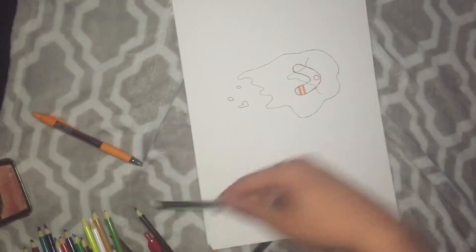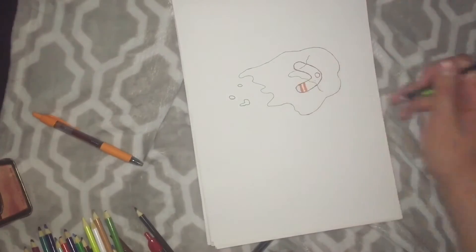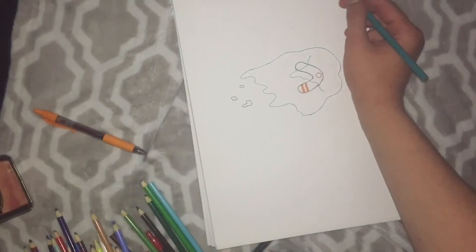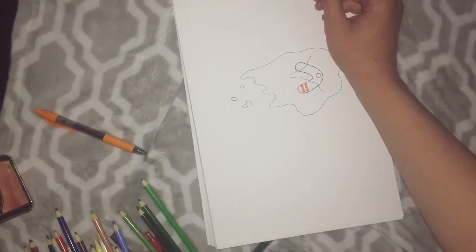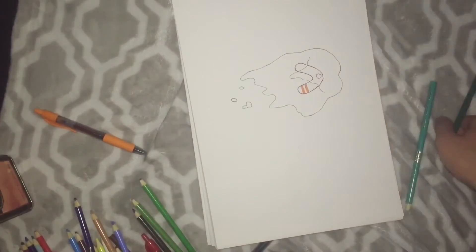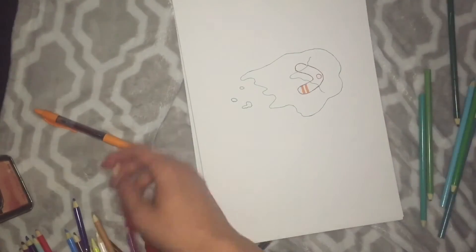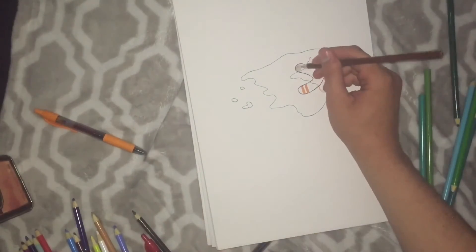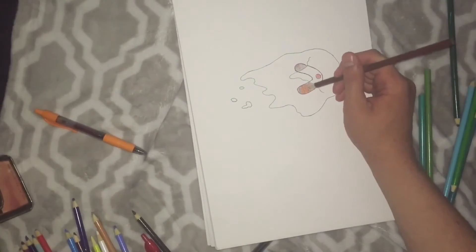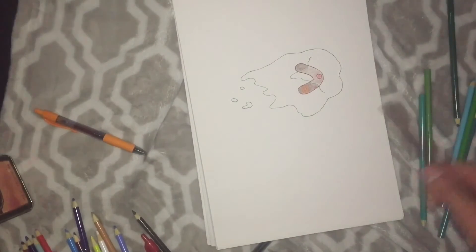I'm just coloring in the little stripes on the boomerang and getting all the pencil off the drawing. I was making sure I didn't smudge it at all. Right now I spent way too much time testing out colors because I couldn't decide what color to make it. You guys can't see it, but the whole top of the paper has shades of stuff on it.